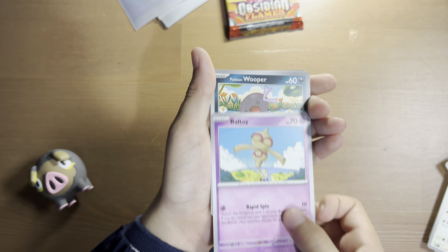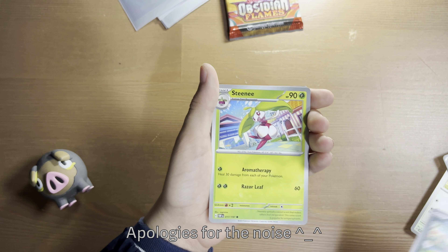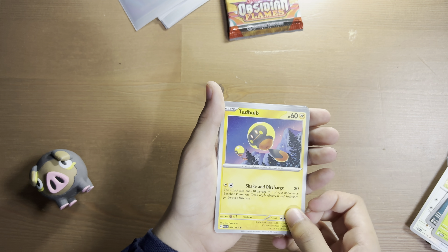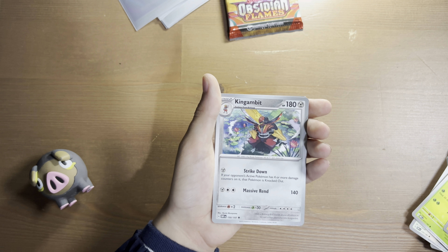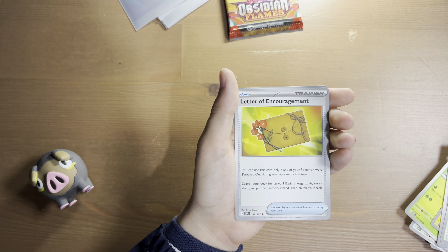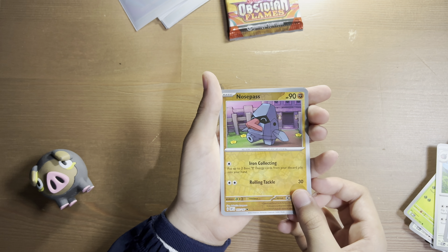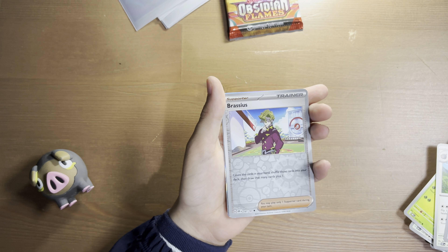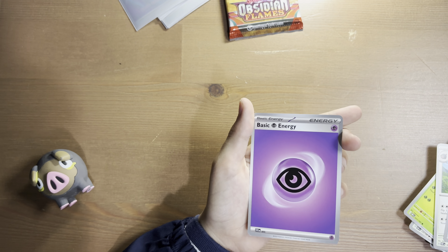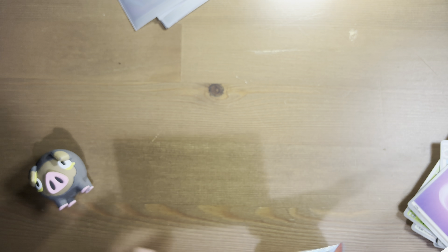Baltoy, Paldean Whooper, Steenie, Tadball, Kingambit, Oinklong, Letter of Encouragement. Reverse Hollow Nosepass, Reverse Hollow Brasius, and Hollow Thundarus, basic psychic energy. Unfortunately, our streak has been broken.